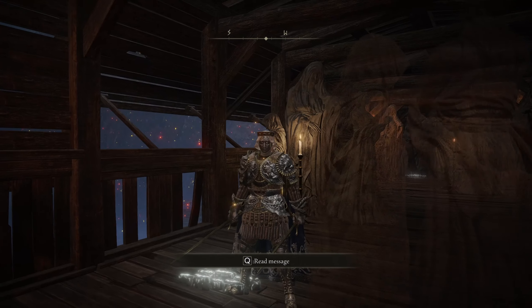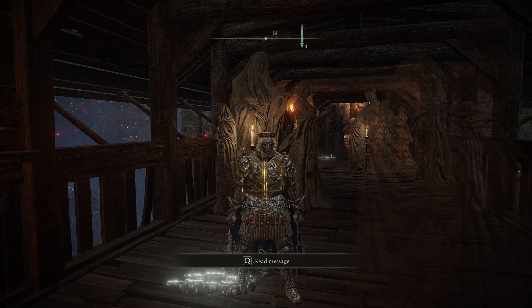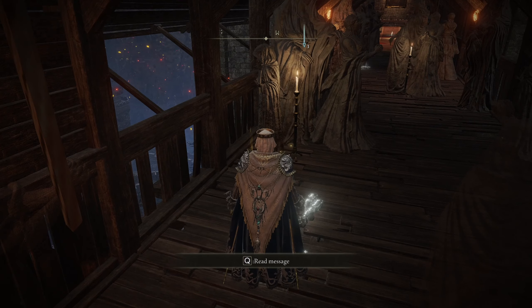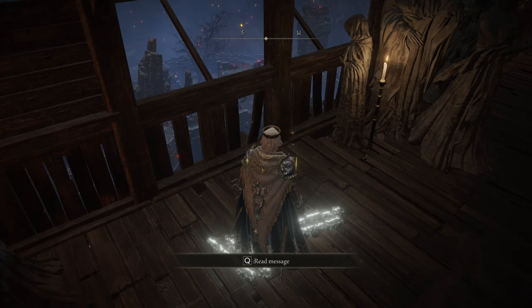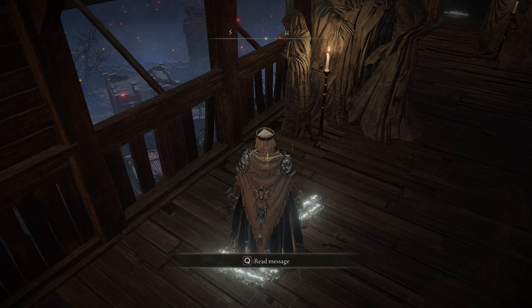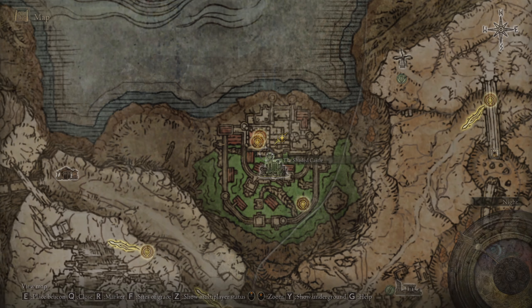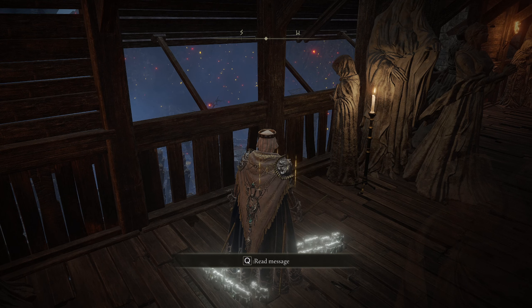Hello guys and welcome back to another Elden Ring video. So the new patch has dropped and they finally fixed the Patches questline. It's very frustrating because most of my characters finished the questline. This is where you find him at Shadrith's Castle after he leaves Volcanus Manor, and after you speak to him he gives you an item to deliver to Tanith, but then he disappears.